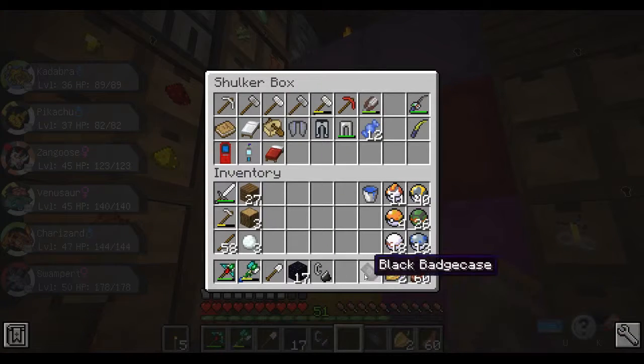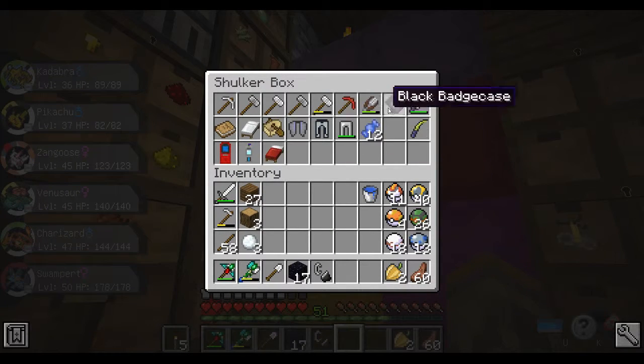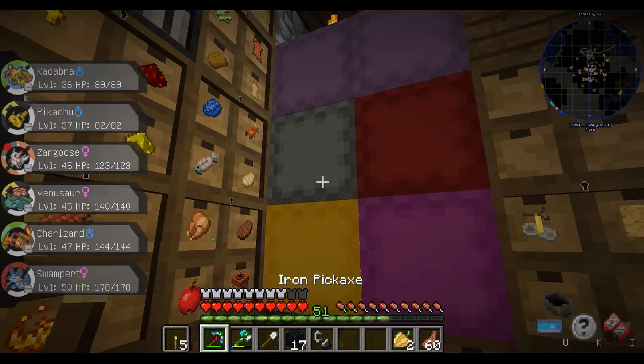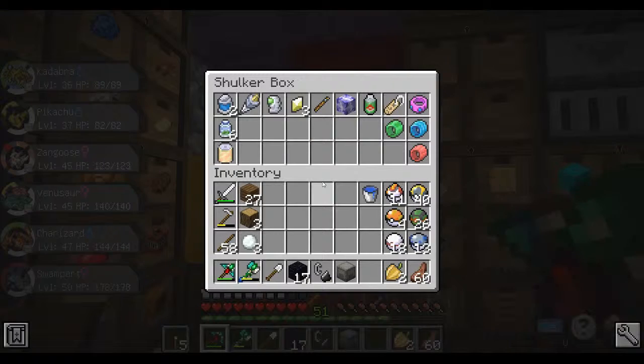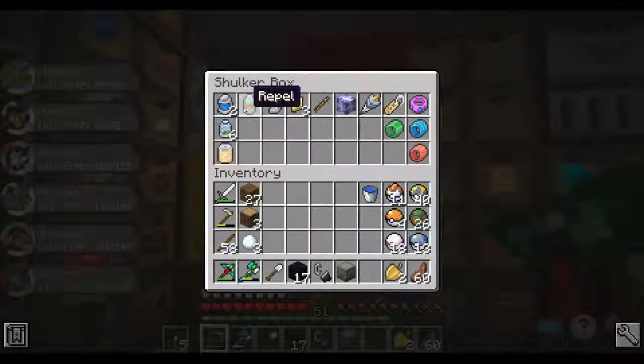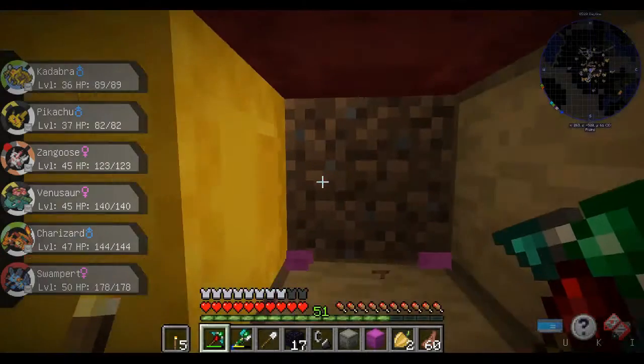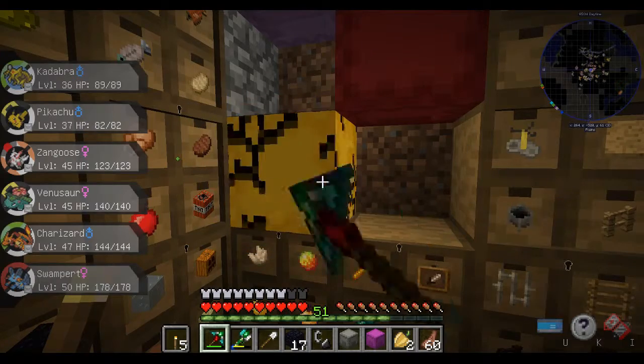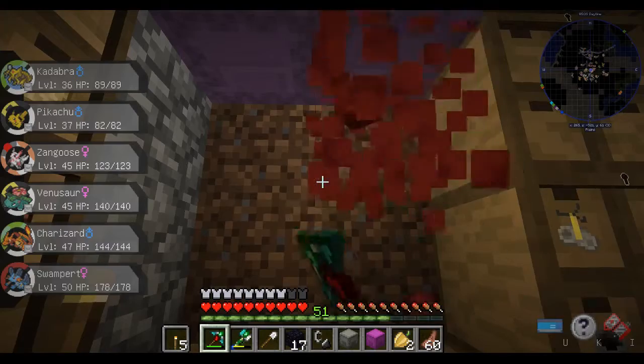I don't necessarily need all these tools but I'll hold on to them. I have my Pokéballs, nothing new there. This shulker has some of my held items as well as battle items — I don't use them a lot. And then this one is where I have all my Z-crystals as well as all of my mega evolution crystals.